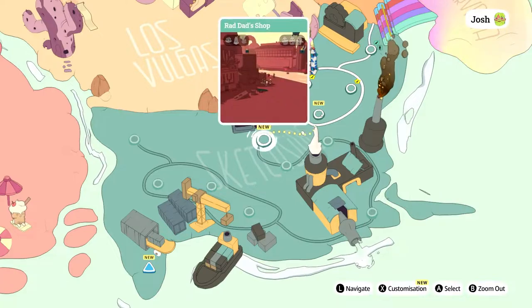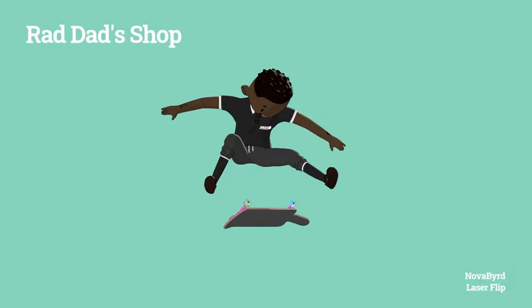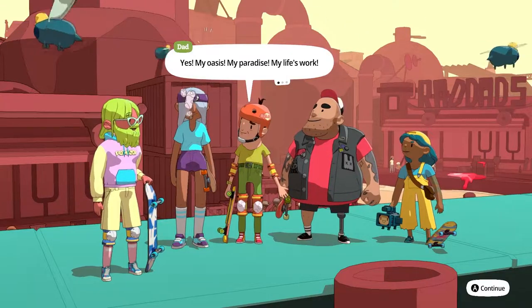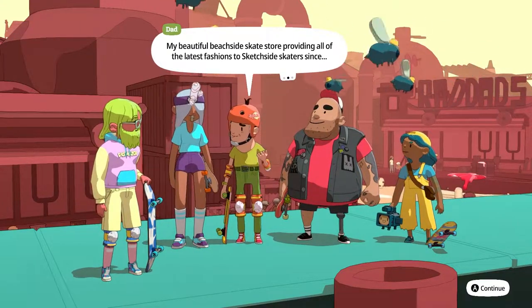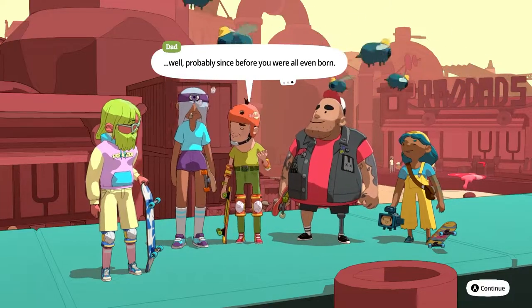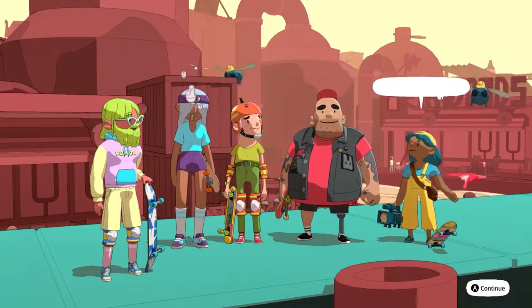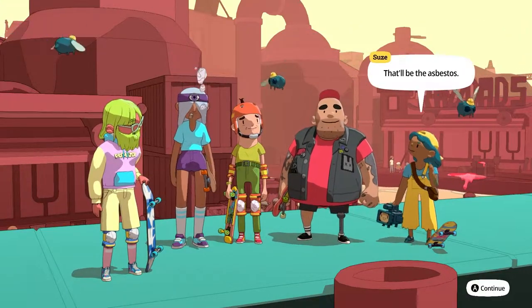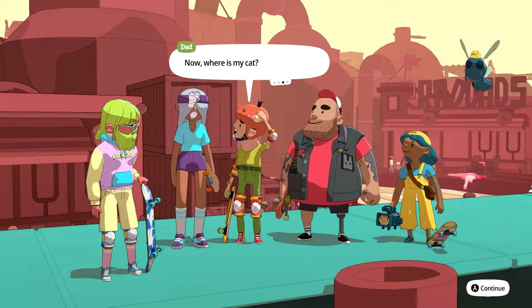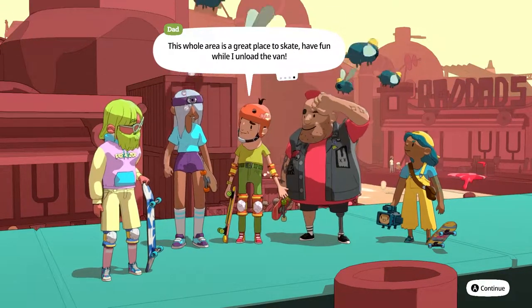All right, next one — Rad Dad Shop. Rad daddy-o. Here we are, this is Rad Dad's — my oasis, my paradise, my life's work. My beautiful beach-side skate store providing all of the latest fashions to Sketch Side skaters since before you were all even born. This place is like an actual eye center. My eyes feel like they're burning — that'll be the asbestos. It just needs a lick of paint.